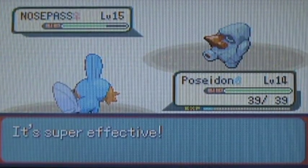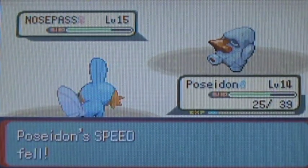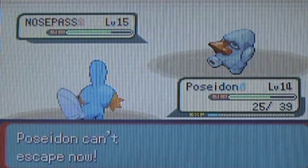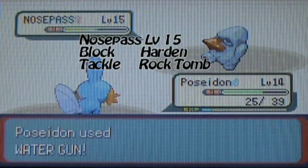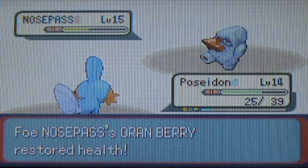If I wanted to really be a noob, I could use Mud Slap and lower its accuracy, but I'm not going to do that because that's just not cool. Her last Pokemon is a Nosepass at level 15 with the moves Block, Harden, Tackle, and Rock Tomb, and it's got an Oran Berry on it. It's quite annoying, actually.